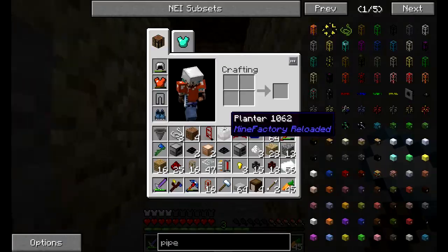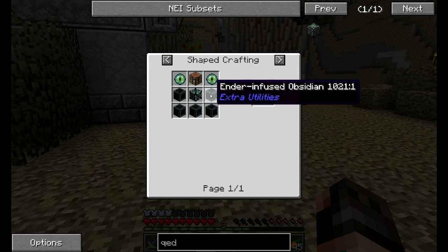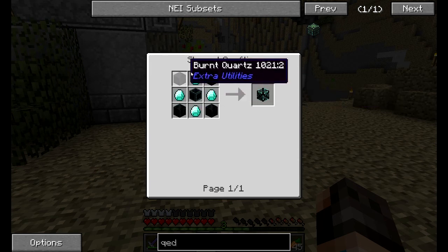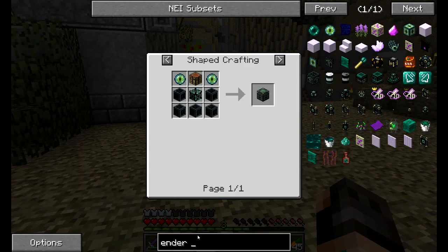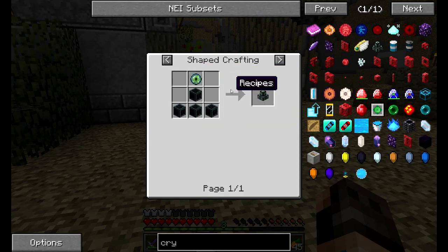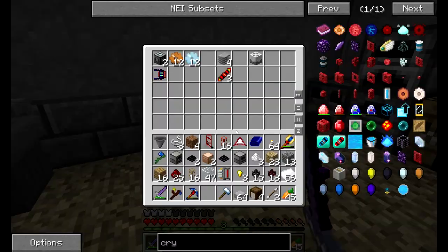Maybe the only sane thing to do is go hunt ender pearls and create that QED. It's very expensive — two ender pearls there, three ender pearls for those four, so four ender pearls total — plus some quartz. We also need the ender crystal thingies, which are called flux crystals, and that's two ender pearls each plus some blaze rods. That's quite a lot.